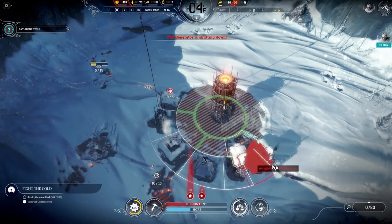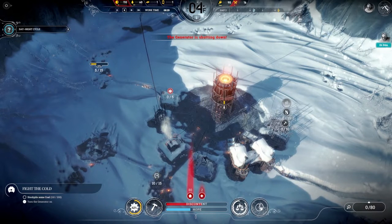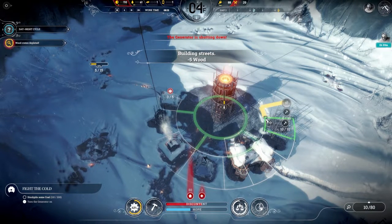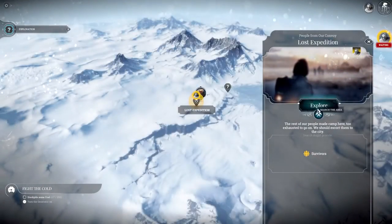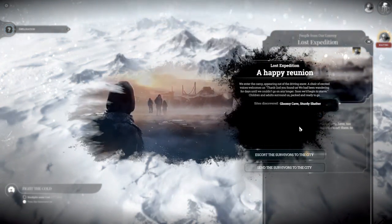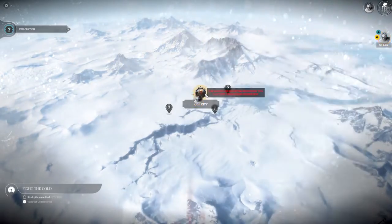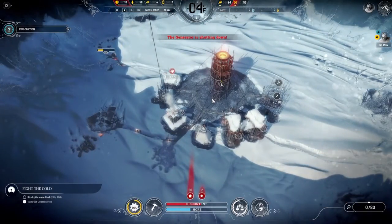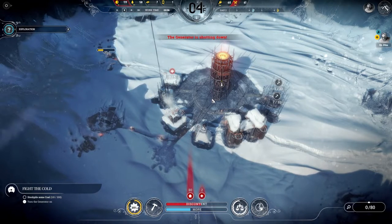My scouts are going to reach the Lost Expedition in about an hour and a half. In anticipation of finding engineers there, I'll build two more workshops to be ready for them when they arrive to boost research. My scouts arrive at the Lost Expedition — there's a happy reunion — and I escort them back to the city so I don't lose any of them. It takes a little more time to explore the surrounding region but right now we've got time.